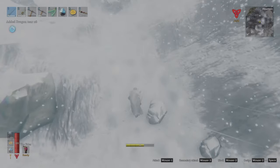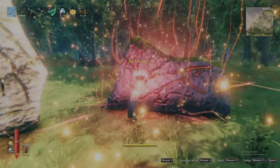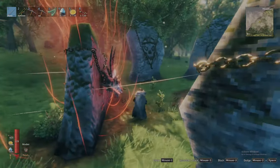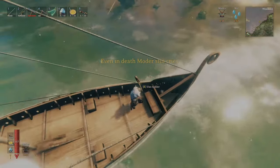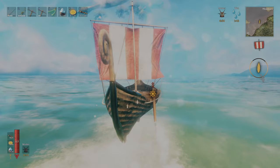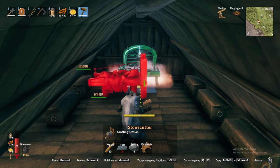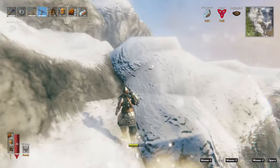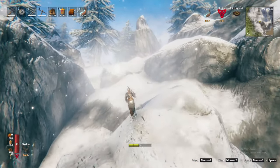Once defeated, Moder will drop her trophy and the dragon tear. Mount her trophy on the corresponding sacrificial stone to gain her forsaken power. This forsaken power will assist significantly on your boating adventures going forward, forcing exclusive tailwinds while sailing for a duration of 5 minutes. Secondly, the dragon tear provides the recipe for the artisan table. The artisan table will enable you to craft the refining equipment used for the resources you will soon be gathering in the plains as you turn your direction towards that biome. If you are looking to learn more about the plains biome, check out my comprehensive video guide on screen now. Thanks for watching.